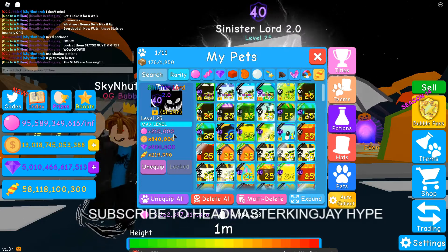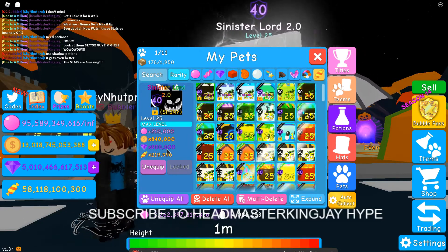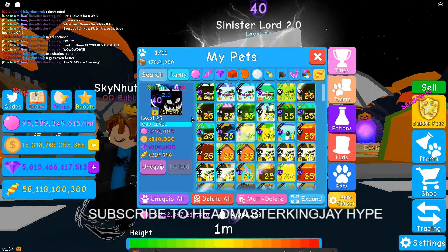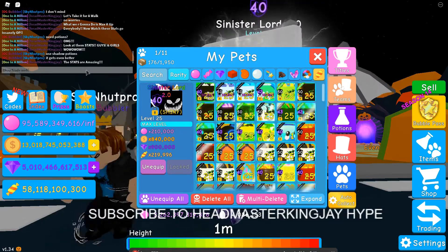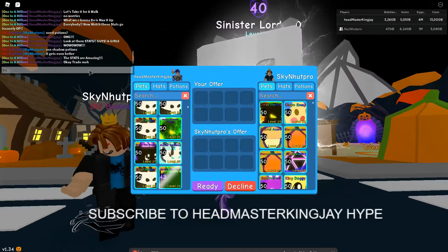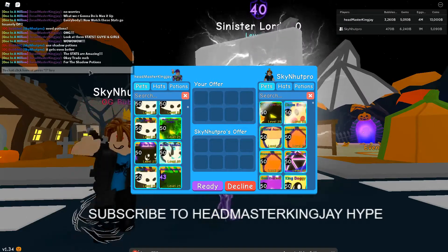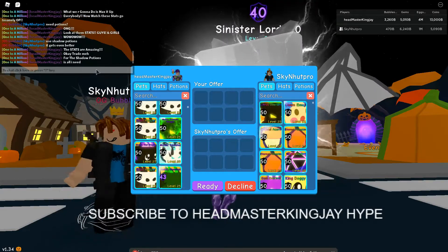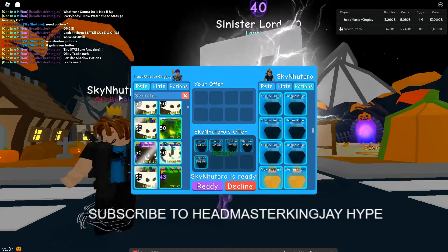The stats are at 240k bubble blowing, 140k coins — wait, 900k gems — for real! Level 40, and 219k candy currency. But that's not all everybody. Trade me for the shadows — yeah, the shadow potions will do it, that's all I need. Alright, this is going to be crazy — is that all? Let me see.